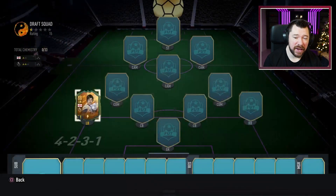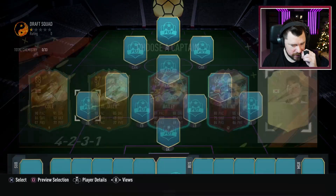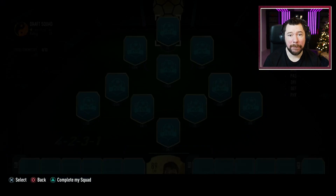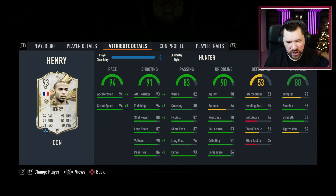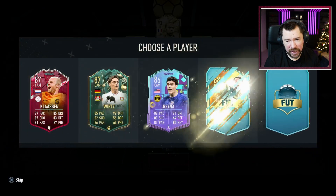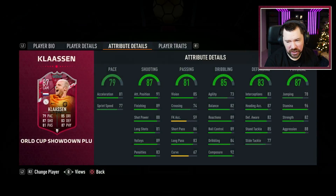Four star, four star — he's going to go into left back isn't he. If he just went on the bench I'll take him. Son does go onto the bench, so I'm going to take Son and hope that we just get a better striker than Alaba. And we have — we have got the king himself, Thierry Henry! I don't care whoever else was there. Four star, four star, six foot two with the Hunter chem style: 99 acceleration, 99 sprint speed, 99 finishing.